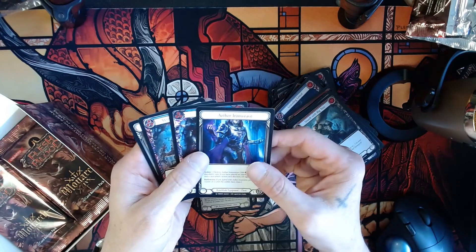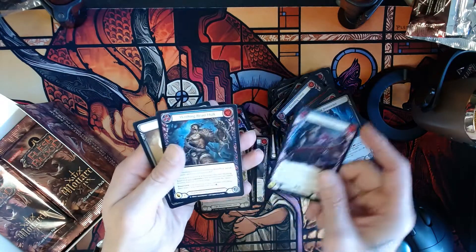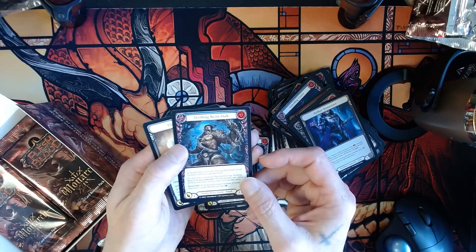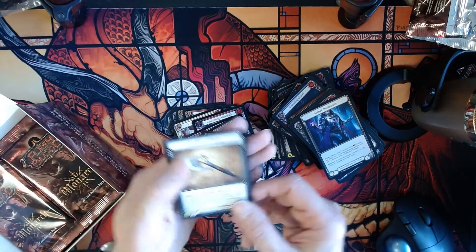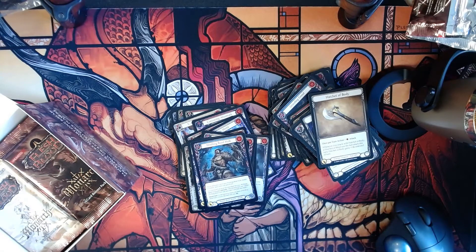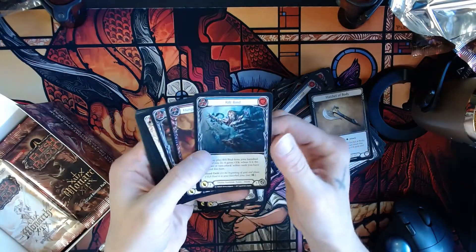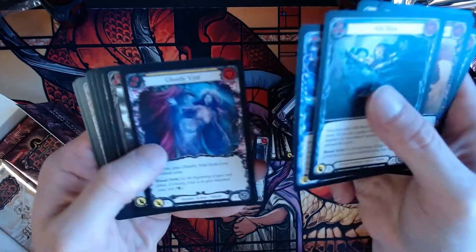Aether Ironweave — that's nice, Runeblade equipment. Soul Harvest, Writhing Beast Hulk — that is a writhing beast hulk, no doubt. And then another Warrior Weapon Axe — I think that 1H means one-handed.